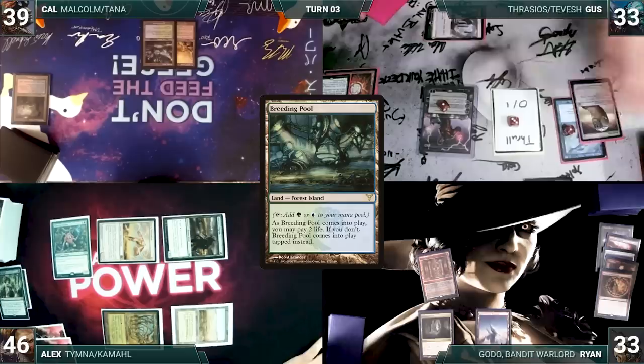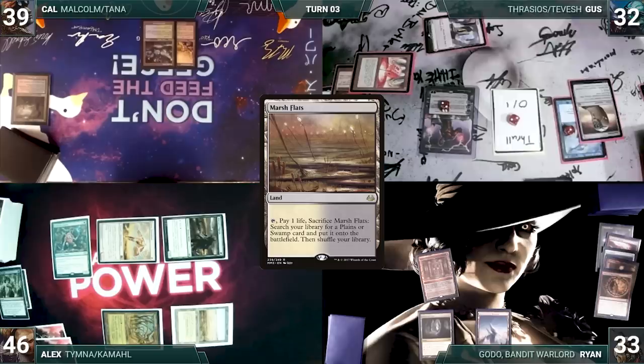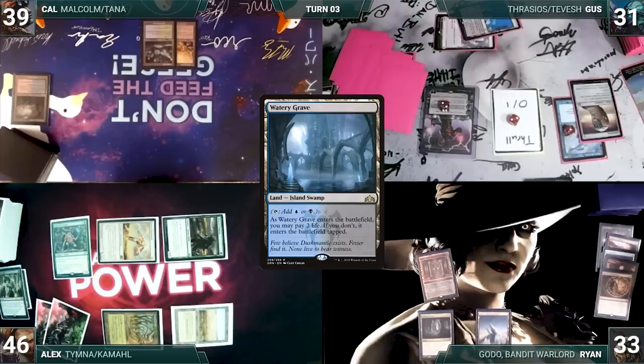During his upkeep, Gus taps his Ancient Tomb to pay for his Remora. During his draw step, he takes a damage from his Mana Vault. He activates Tevish, sacrificing a Thrall and drawing two cards. He plays a Marsh Flats for turn, cracks it, pays a life, and fetches up a Watery Grave into play tapped. Gus gives the turn to Ryan.